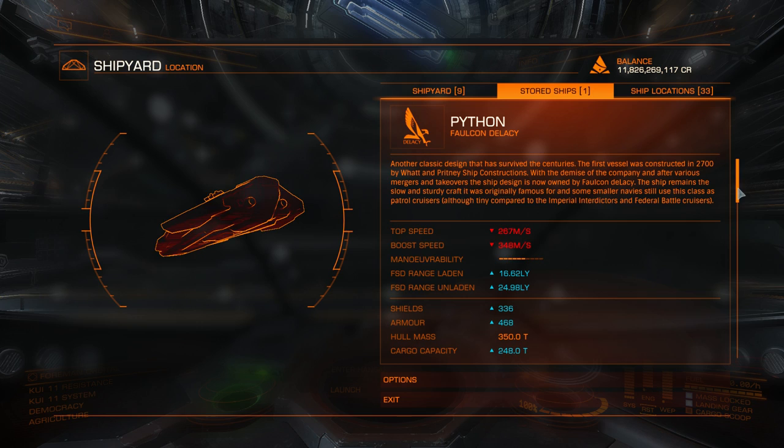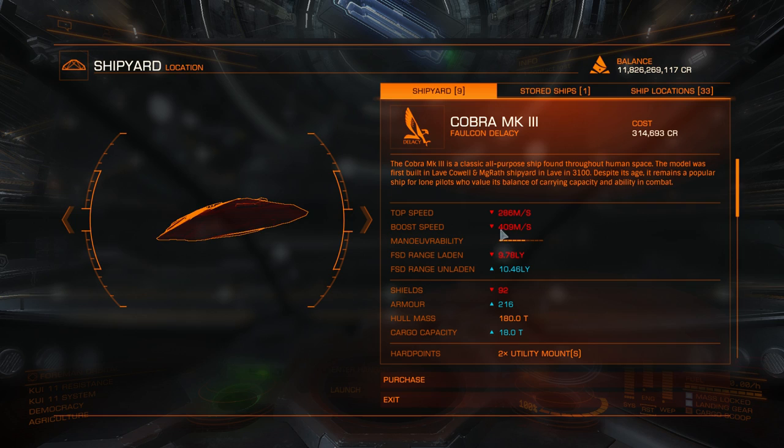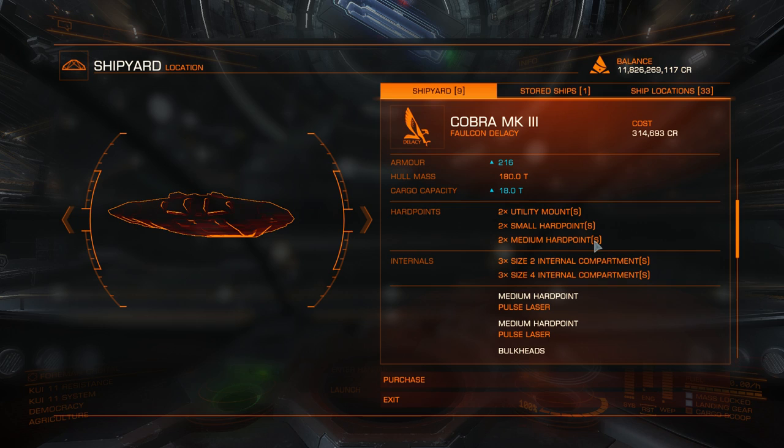When buying a ship you will see stats for stock variants, but these are not very telling — you will increase them greatly by buying the best frameshift drive, best thrusters, hull reinforcement, better shields, and shield boosters. For speed, buy the lightest modules available. You can also see basic information about hardpoints and internals: for example, two utility mounts, two small hardpoints, two medium hardpoints. Utility mounts are used for cargo scanners, kill warrant scanners, shield boosters, heatsink launchers, electronic countermeasures, and frameshift drive wake scanners. Internals are used for shields, shield cell banks, frameshift drive interdictors, refineries, field scoops, and cargo racks. You can even fly without shields and use only cargo racks to maximize trading profit.